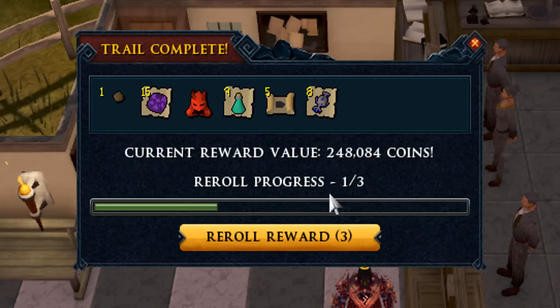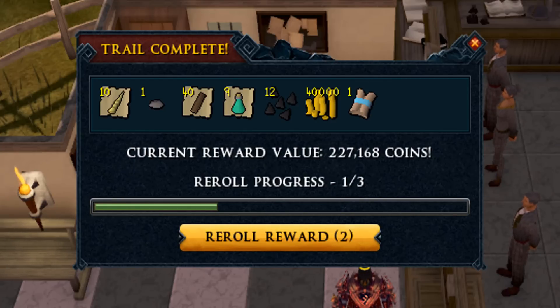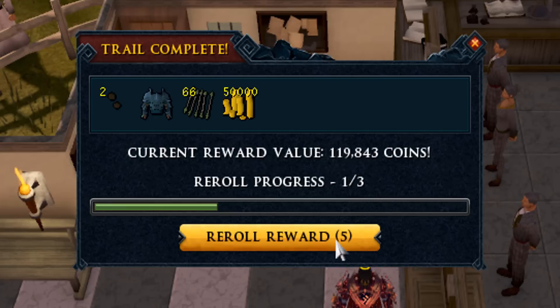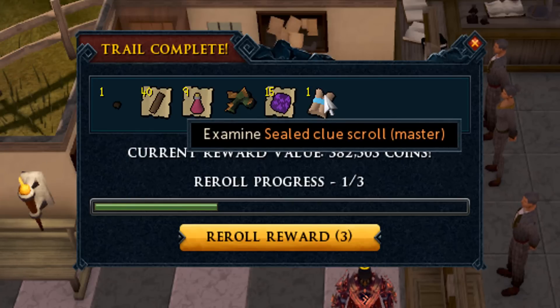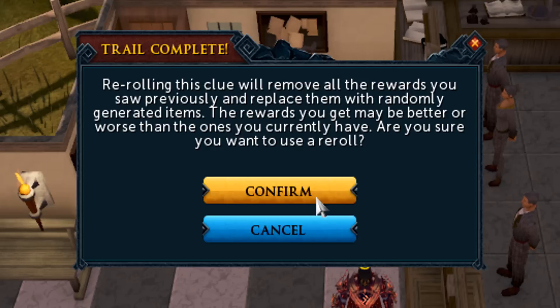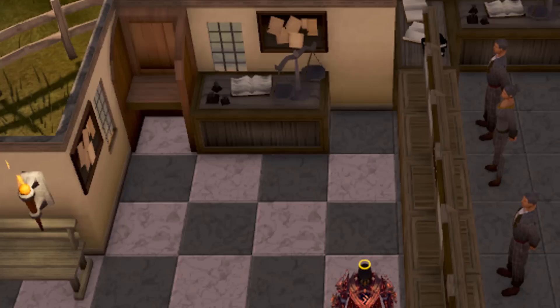186k — reroll that. Into 284k. Another one, and we have another master so we can quickly redeem another two or three of those in between. 21 caskets to go and we get 119k. Let's reroll that into a fortunate — we're going to reroll that because we want master clues. And we get one, so we can continue back to back. 300k — going to reroll that.